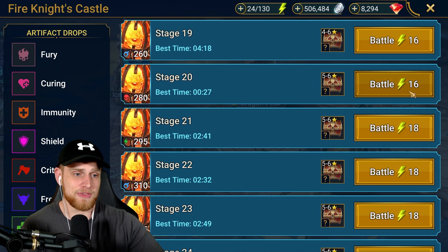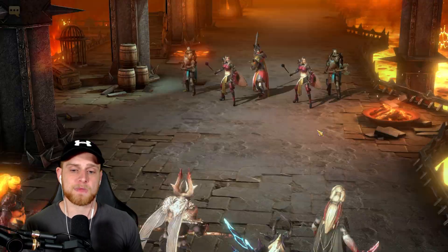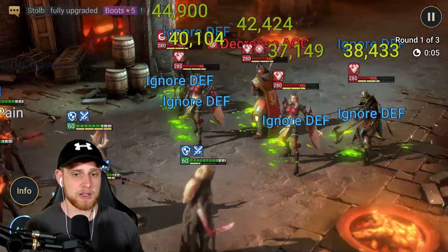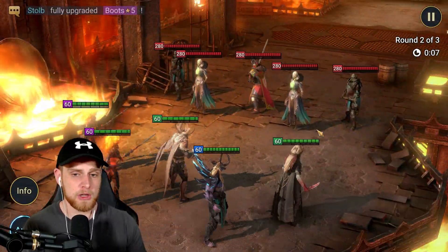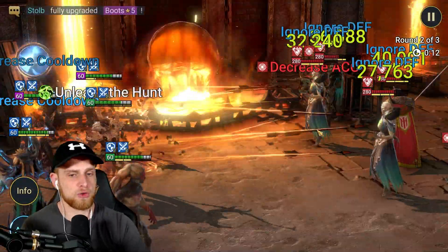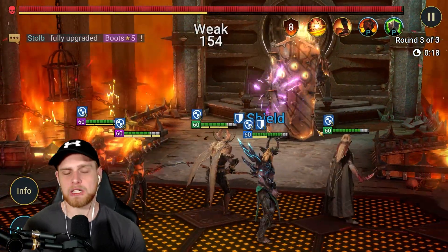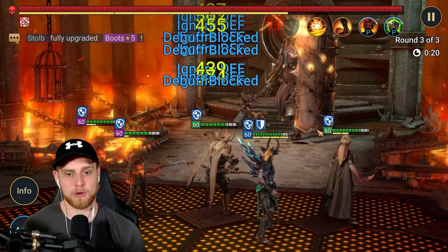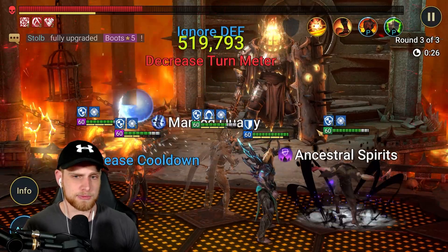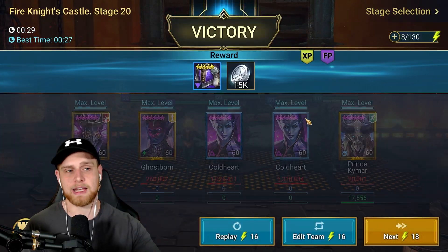Let's go to Fire Knight one more time. With these fast times, this is a great way to spend your energy down quickly. Hopefully this run gets a good Kymar refresh proc. Coldheart did refresh her Heartseeker here. 29-second run. Not too bad whatsoever.